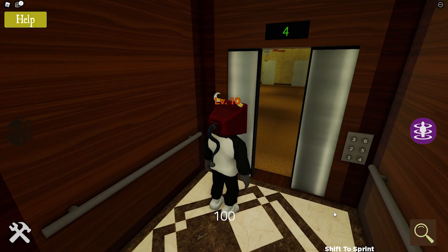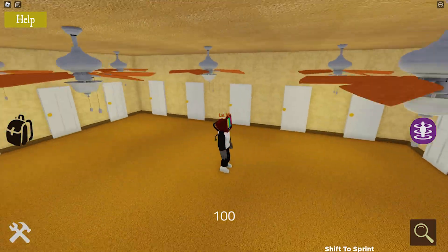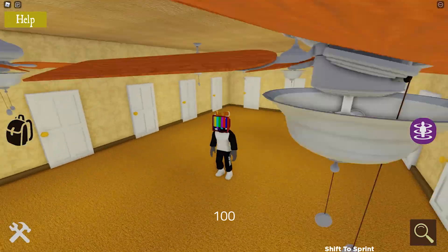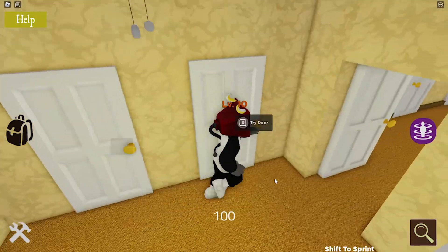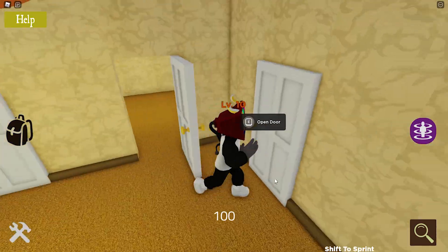Last time round you had to pick the correct elevator level out of a choice of six, and in this one you have to find the correct door out of a total of 64 different options. Thankfully it's very difficult to fail this level since you can simply go round and select all of the doors in order until you find the correct one.